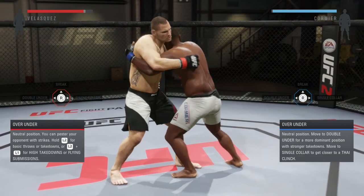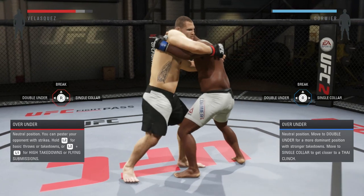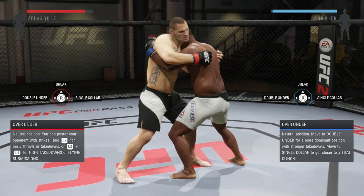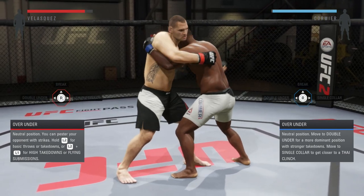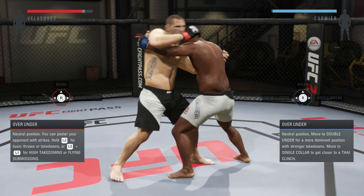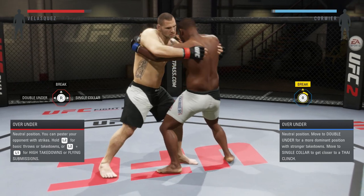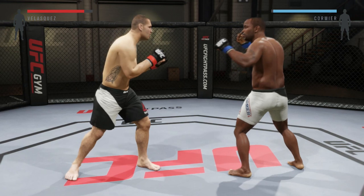Before we end, let's cover over under quickly. Over under is the only position where it's the opposite direction, and the good news is you rarely get into over under. If your opponent is in over under and moves that left arm, it's actually not R2 and right analog to the left — it's R2 and right analog to the right to deny it. If he wants to go double under the other side, it's R2 and right analog to the left. This is the only time where it's the opposite. Remember: always look at your opponent, know your left from your right, and for takedowns it's always R2 and down.